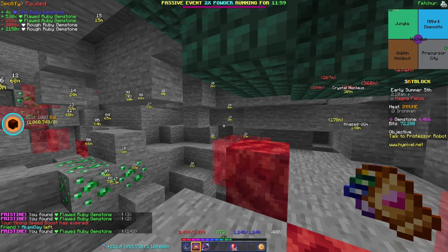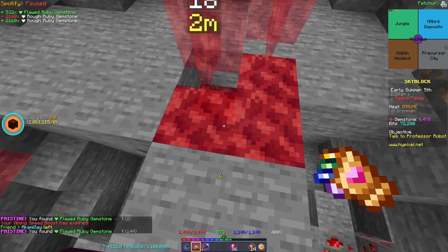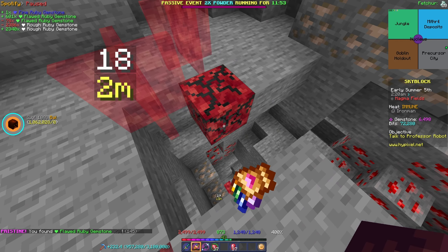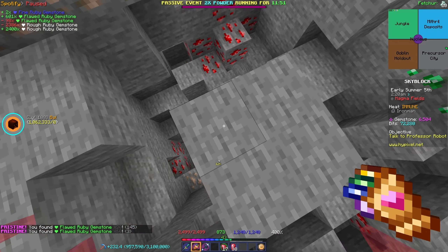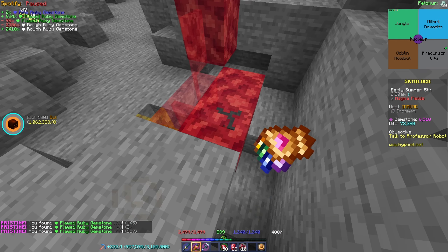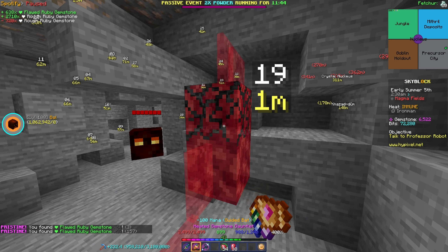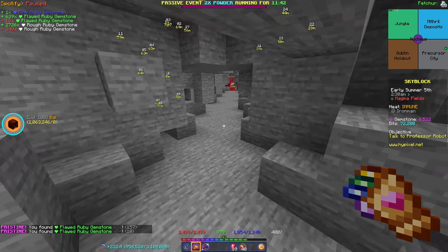I also just remembered I'll need four more flawless topazes to actually get a perfect on my artifact of power, so I'm probably going to work on that after the fiesta. I really do just want to money-mine for the remaining part, so that's the path I want to take.